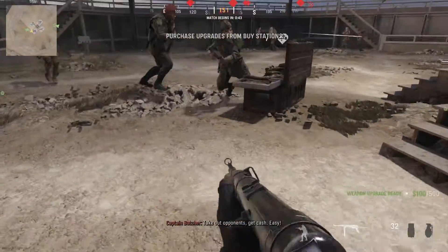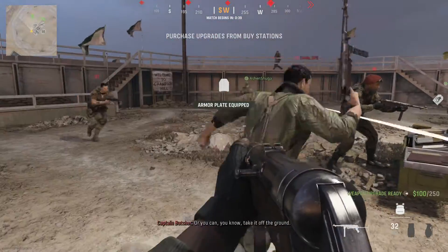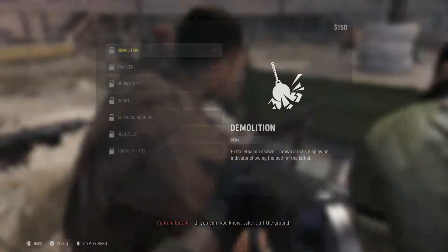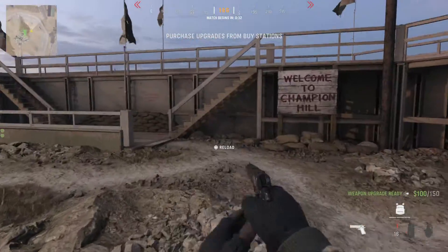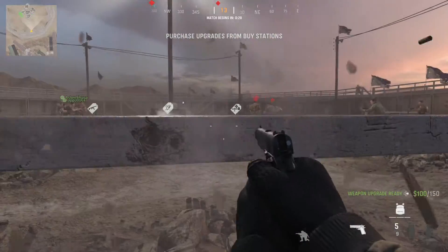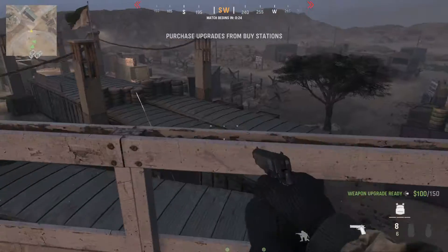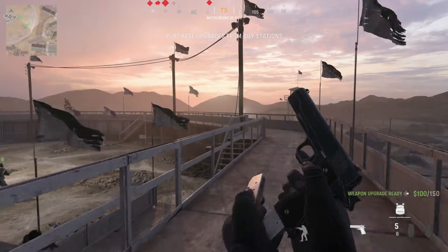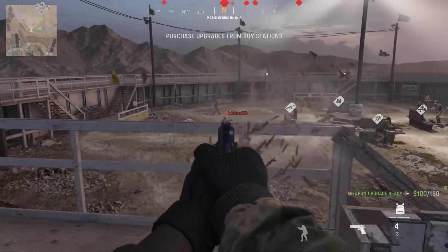I'm playing with randoms and just checking out all the buy stations to see what's going on. I bought the full armor plate and after that couldn't really buy anything else, so I started testing around with my 1911. I was trying to go for the mounting mechanic, but they've kind of disabled it in here — that's why I was shooting the wooden plank.